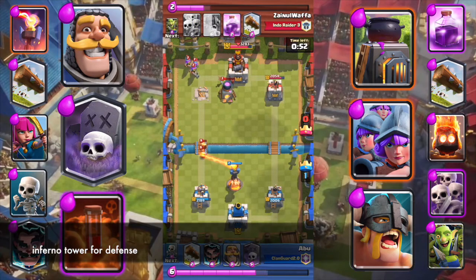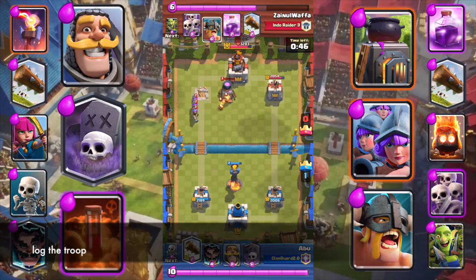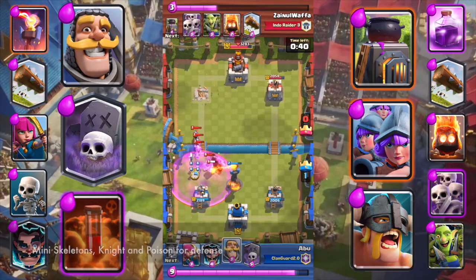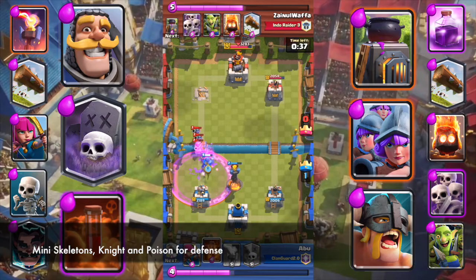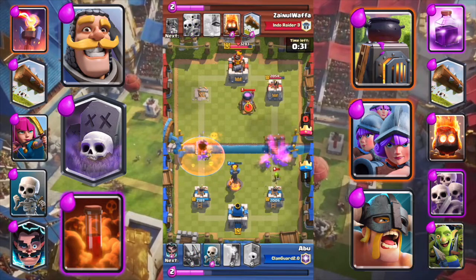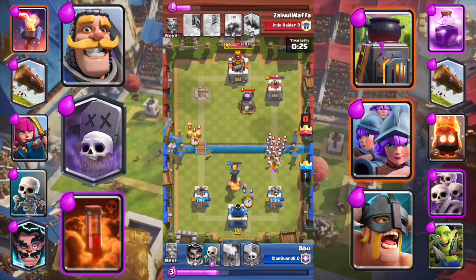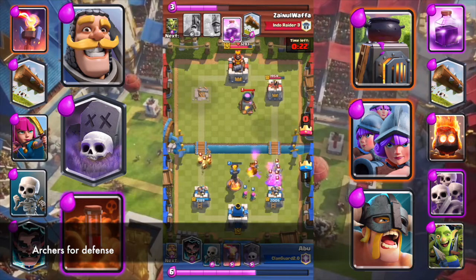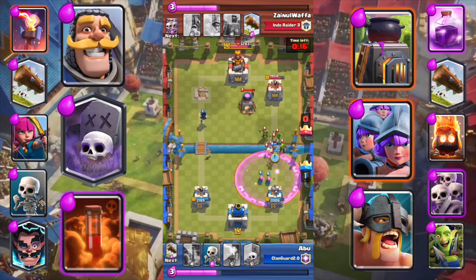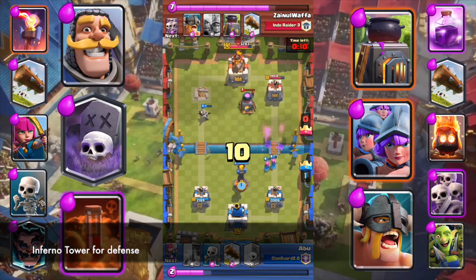Inferno Tower for defense. Log the troop. Mini Skeletons, Knight, and Poison for defense. Archers for defense. Archers and Inferno Tower for defense.